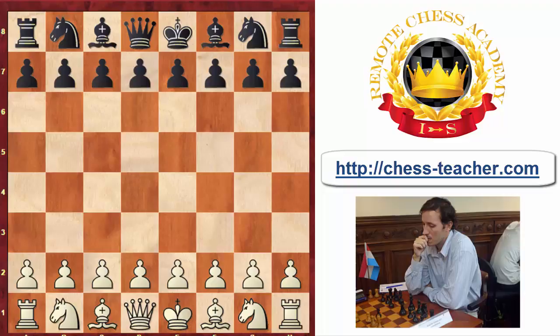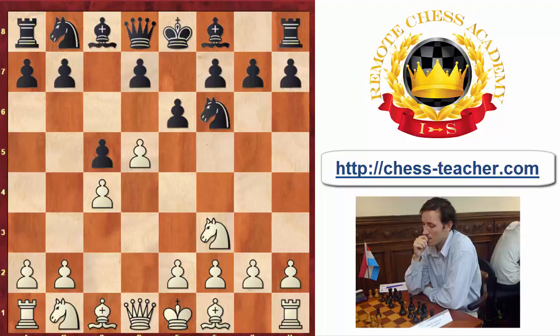If you have studied opening theory you might already be making prophylactic moves. Let's check the Benoni opening: after d4, Nf6, c4, e6, Nf3, c5, d5. Even the move d5 we might consider prophylactic in the sense that if black wants to exchange on d4 — because this pawn on d4 is quite strong — d5 is already prophylaxis against cxd4.